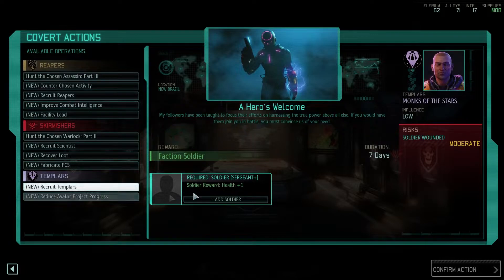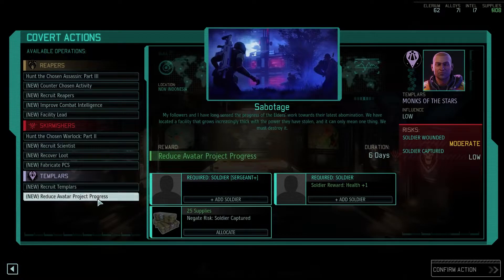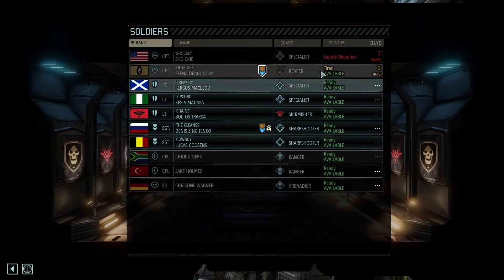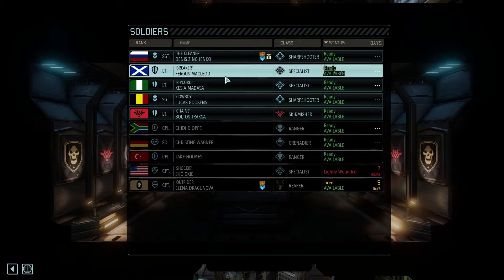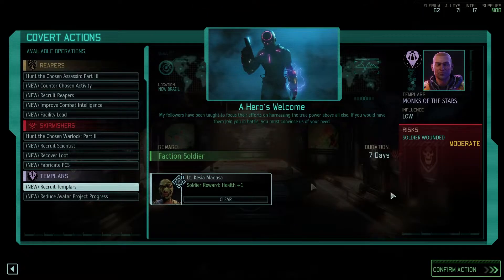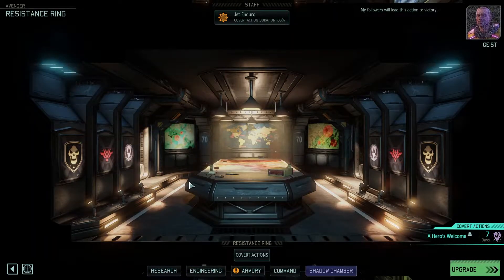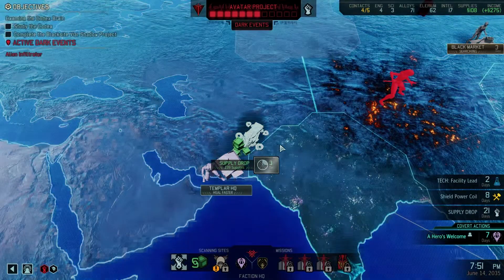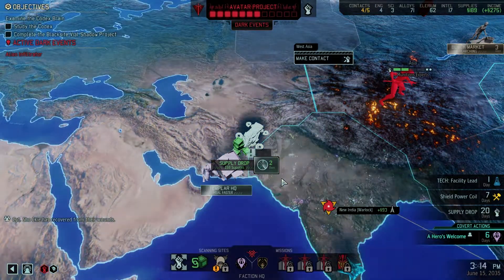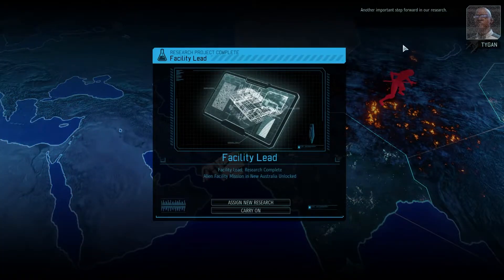Fabricate PCS? Templar — that's only requiring one soldier and they get one health. We do want to do this for sure. Maybe after we do this though. We have two specialists. Go again, Cassia — you're like almost dedicated to covert ops. Things are looking okay. We're doing okay. Don't say we're not doing okay, because we are. Another important step forward in our research.